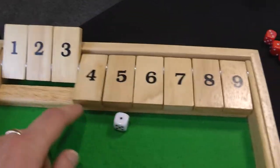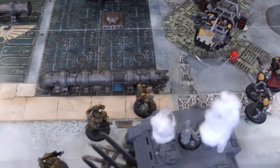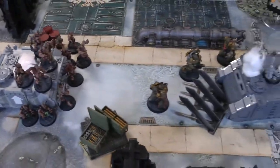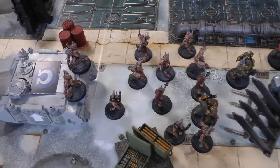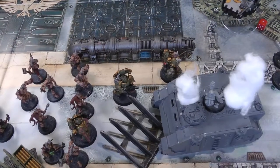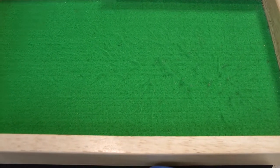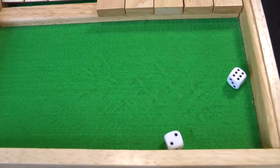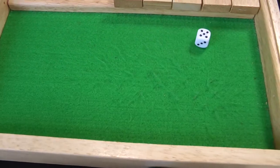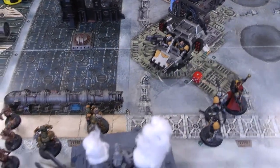Death Guard Turn 4: Plague Marines stay within two inches of the ammo box but get as close as possible to the Landspeeder. Poxwalkers advance to try to hold both objectives by stringing out. In the shooting phase, the Plague Marines must kill the Landspeeder — shooting everything at it. The Plasma Gun, not supercharged, hits twice on threes rerolling ones — one wound, 6+ armour save fails — the Landspeeder is destroyed. On a roll of six it would explode, but it doesn't. That's two victory points for Death Guard as well for killing the enemy flyer. Score: Space Marines 3, Death Guard 2.